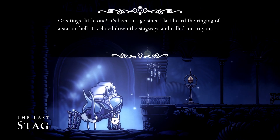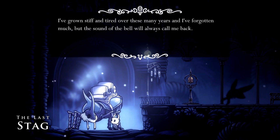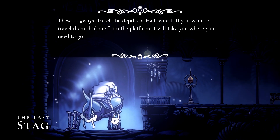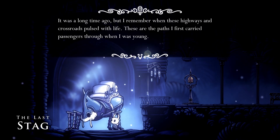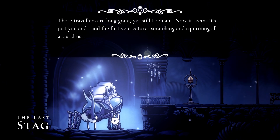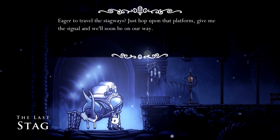'Greetings little one. It's been an age since I last heard the ringing of a station bell — it echoed down the stag ways and called me to you. I've grown stiff and tired over these many years and forgotten much, but the sound of the bell will always call me back. These stag ways stretch the depths of Hollownest. If you want to travel them, hail me from the platform and I will take you where you need to go. Eager to travel the stag ways — just hop on that platform, give me the signal, and we'll soon be on our way.'